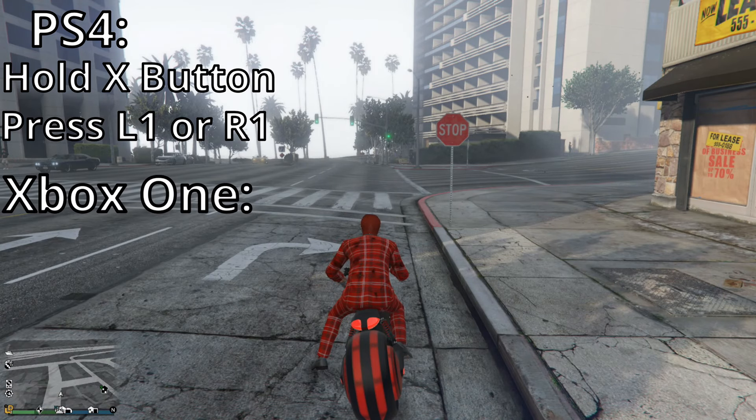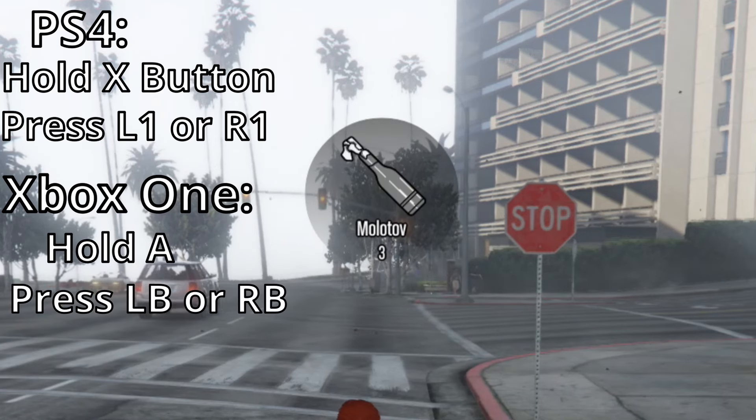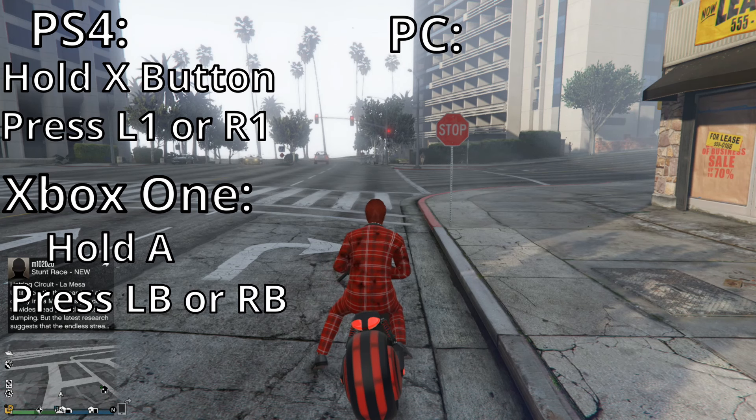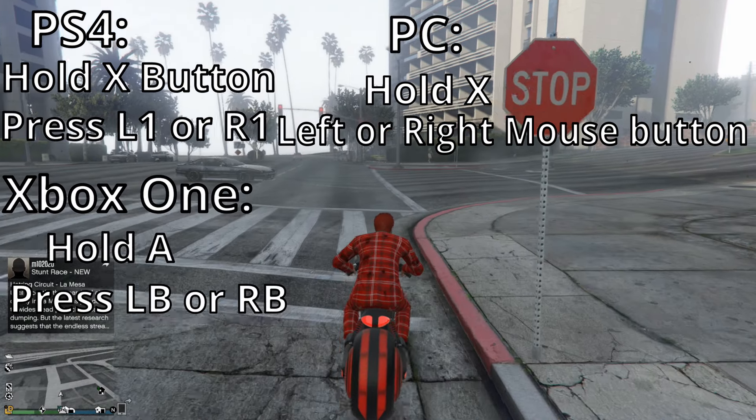Xbox One: hold A and you press LB or RB. And then on the PC you hold X and press the left or the right mouse button.